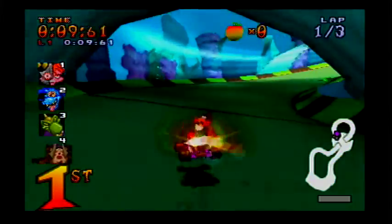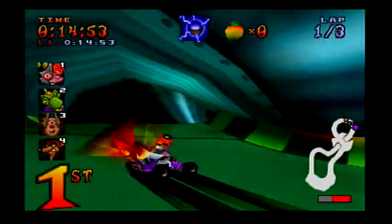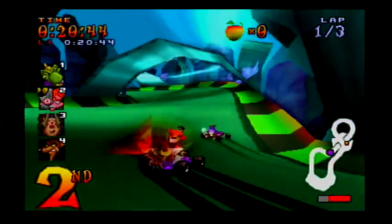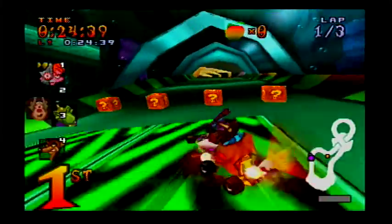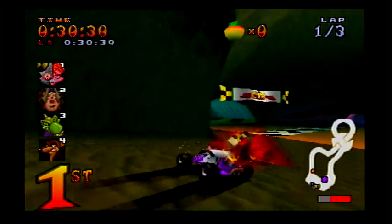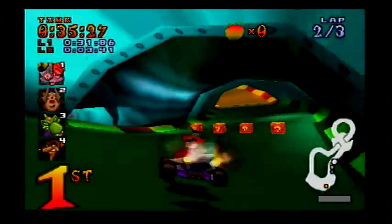So yeah, we've got all the bosses here: Ripper Roo, Papu Papu, Komodo Joe, and Pinstripe. And those are our opponents, and we have to race through all their tracks too. So the first one is Roo's Tubes. I don't know who thought of this idea, but it was excellent.